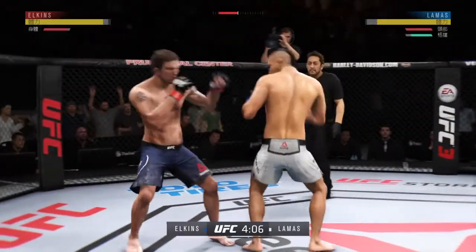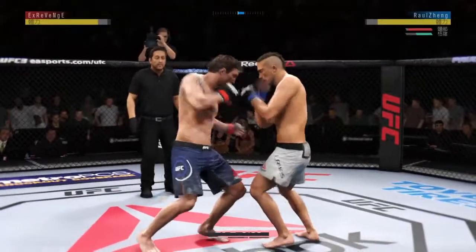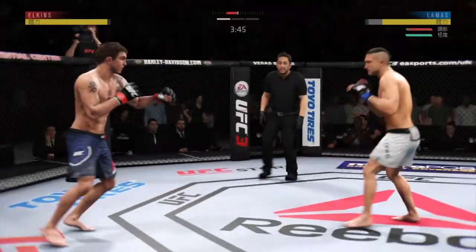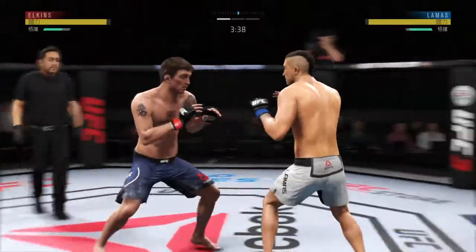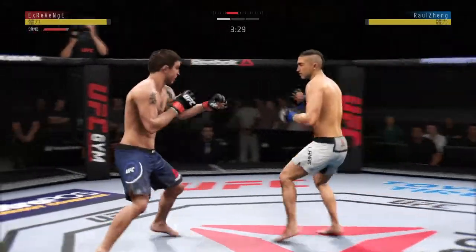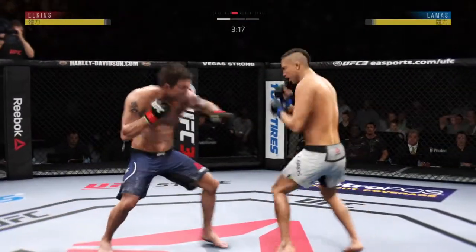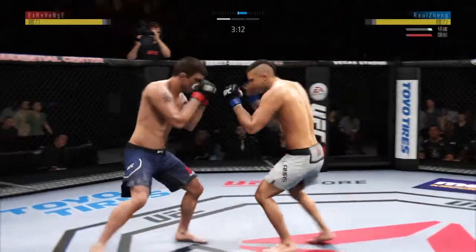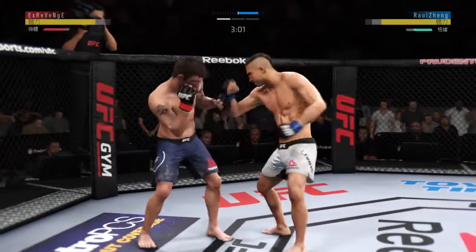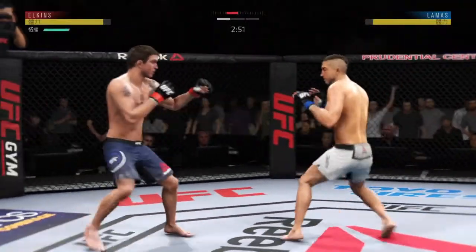This is a bit of a chess battle here. He eats a shot to the body — not a good look, Joe. He's becoming increasingly more vulnerable to that strike, certainly left the body wide open on that one. Well done to catch the kick. Good shot, kick lands. Really threw everything into that uppercut, but fell short. Nice straight right lands. Trying to establish that jab. Body kick now by Wallace.